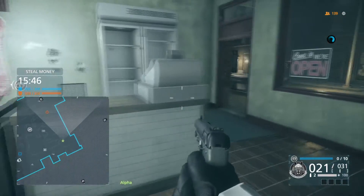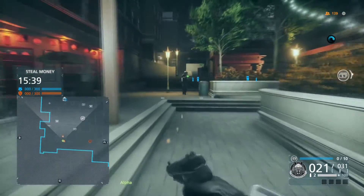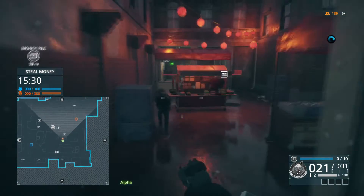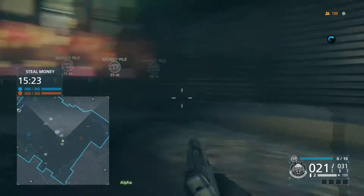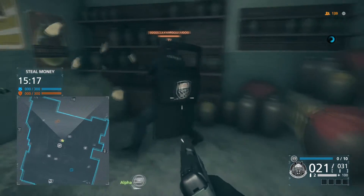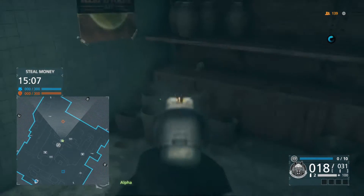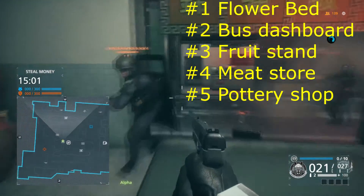Now we're gonna go out and take a left, back up to the main alleyway. Once we get back in the main alleyway, we're going to a room full of bosses — it's right across from the room where we saw the shotgun. Right there — that's five.